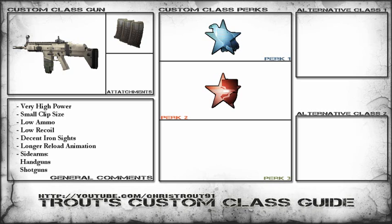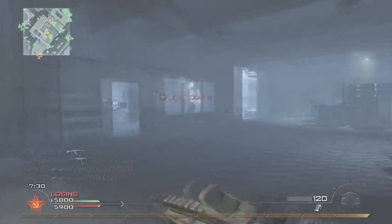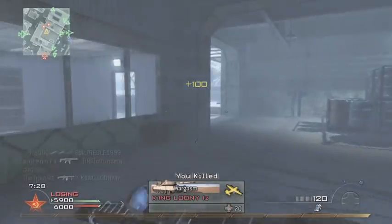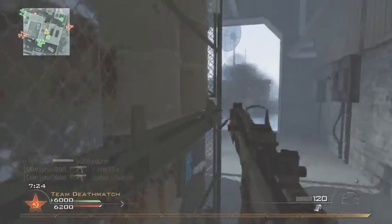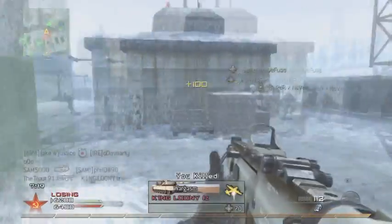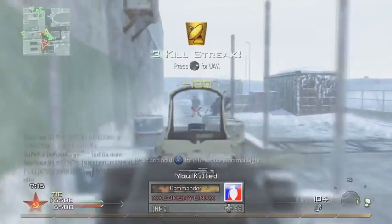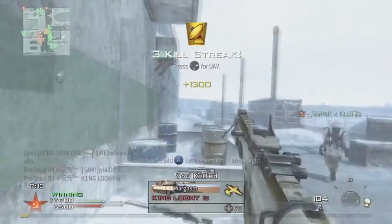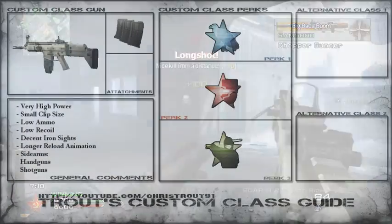Stopping Power is what really makes this gun shine. It can do without, but I strongly recommend having these combinations on. For the simple fact — as you'll see in this clip — it pretty much drops people in a few seconds. And extended mags is really crucial; with extended mags and Stopping Power, you're going to have much more consistency with your gun.